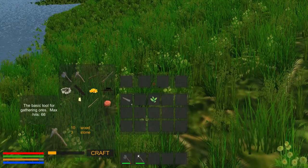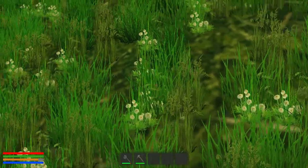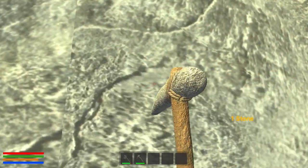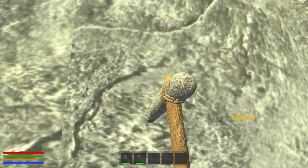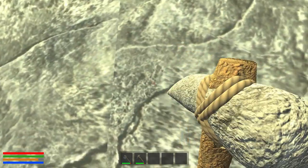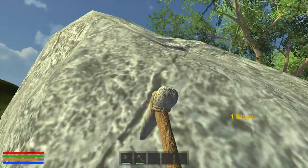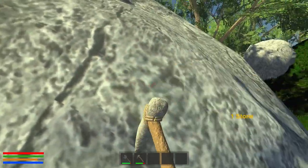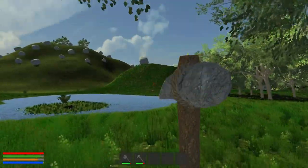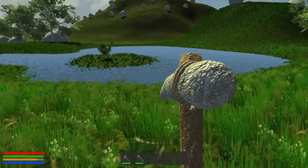I have a leaf — not sure where that came from. Mining the ground doesn't do anything, but mining this rock — yeah, we're going to want to get stone. The sun is moving so there's going to be a night time. We might want to think about settling down and making a base. I don't know if there are bad things that come out at night.